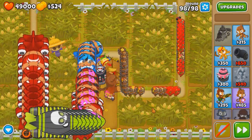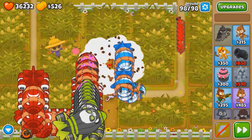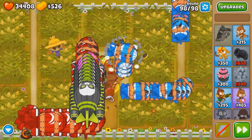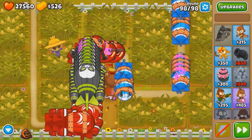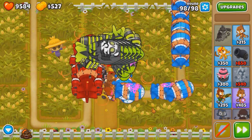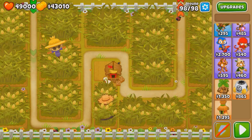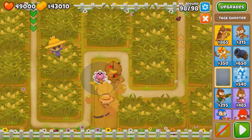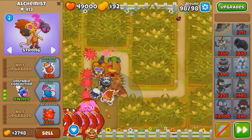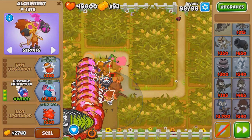All we gotta do is pop it and then the concoction will do the rest. Come on, chain it — nice! We're getting them to ceramics, that's progress. We're leaking BFBs now — that's not good, but progress. We're gonna fall short before we get all the BFBs. It's gotta be concoction — concoction does a lot of damage. Let's try mob glue, pretty much out of money. Fusty is actually better early so that we get the concoction to explode a lot of bloons at once.